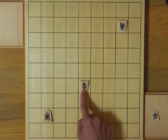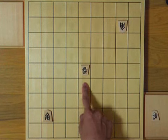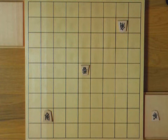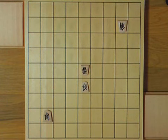So we say this piece is pinned — it's paralyzed. We have two ways to take advantage of a pin. The first is to attack the pinned piece, and white has no way but to lose the lance. The second is to take advantage of the pinned piece being unable to do its job.